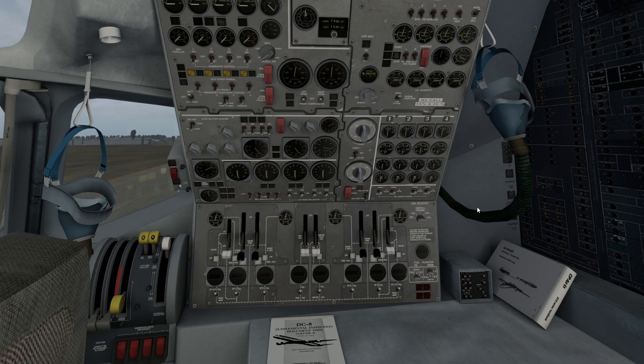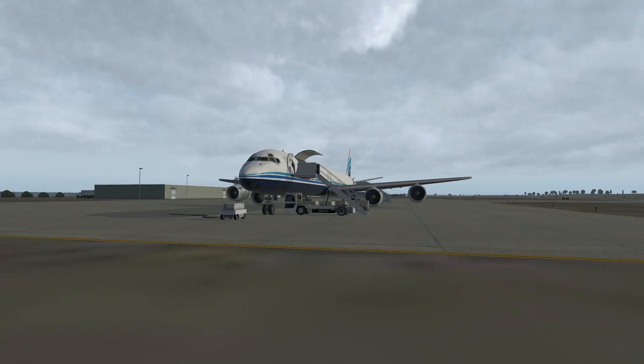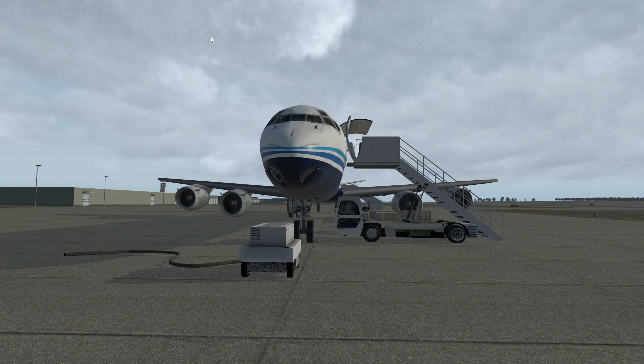Let's hop over here into the flight engineer station. We can open up the cargo door by clicking right there — so this is your cargo door, your front door. You can hide or show the GPU down there, and you can hide or show the stairs right there, which is really cool. I like that little option. So the cargo door is open and we can load this baby up. Check that out. That looks pretty awesome.